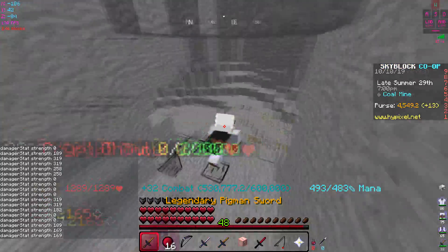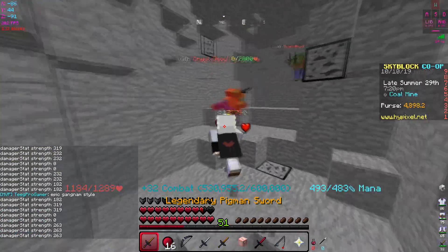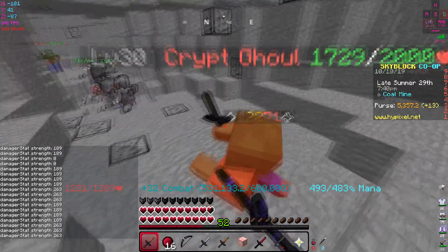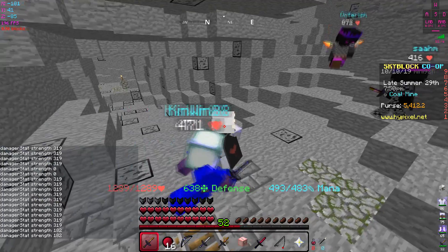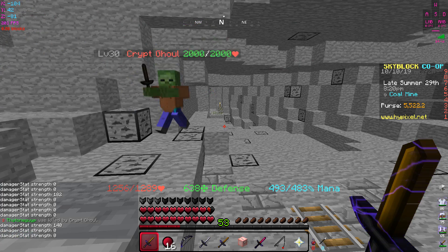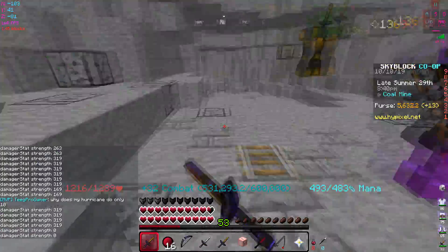There's another ghoul - I killed it but it just dropped a gold ingot. Should I be wearing my blaze set to do extra damage? I don't really need to because I'm doing fine. The golden ghoul so far is only dropping gold. There also seems to be a glitch in the bottom left chat showing damage and strength 319, it's just glitching out.